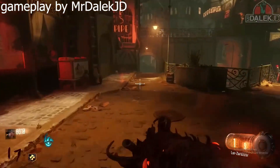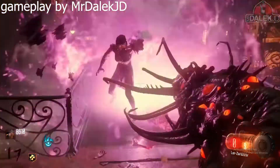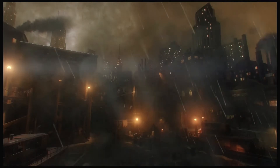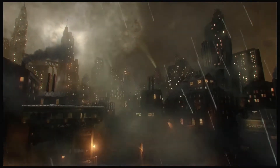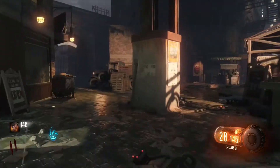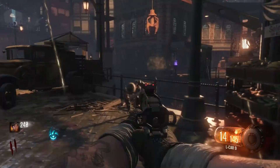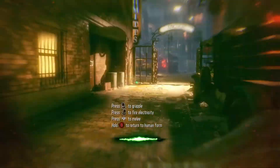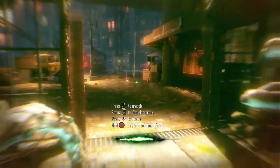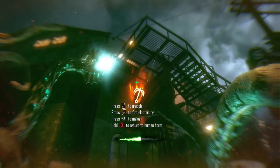The Apothecan Servant is a wonder weapon on the zombies map Shadows of Evil, which launched with Call of Duty Black Ops 3. The map takes place in a 1920s era town called Morg City, where four characters who have done evil deeds must now defeat the mysterious Shadow Man, who is the leader of the Apothecan. Within Shadows of Evil, the Apothecan Servant can be built using parts from enemies within the map, such as the Margwa heart, the Margwa tentacle, and Xenomatter.